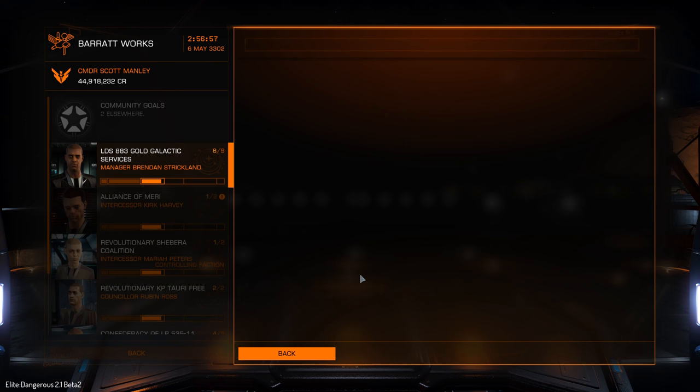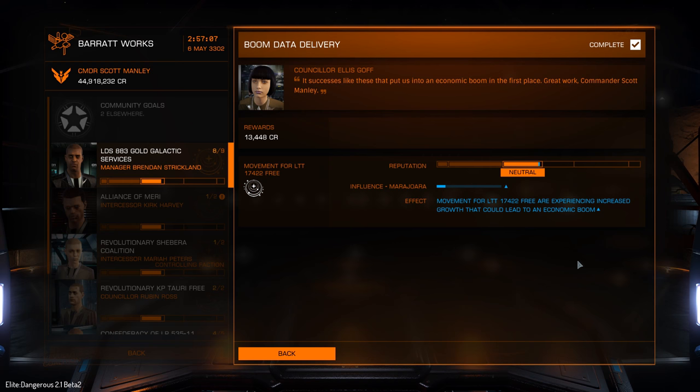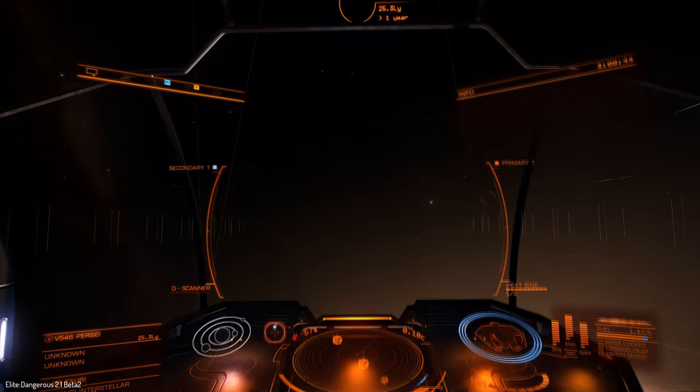The mission results screen gives us a whole lot more information — it does feel like we've done and accomplished something. It shows your reputation changes and your effects and all that, so it's a bit more informative. For those of you who have bought into the Horizons expansion, the main thrust of this is going to be the engineers.